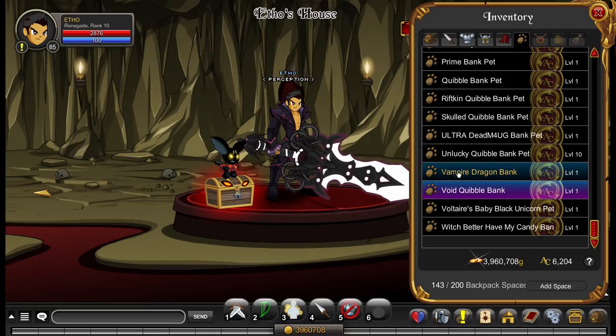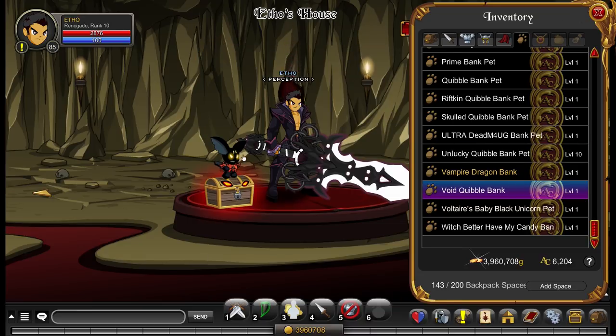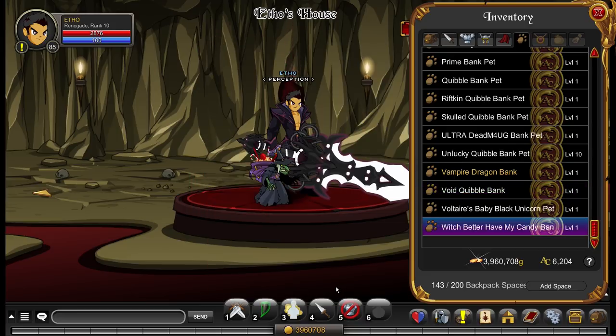This one here is the Void Quibble bank pet. I don't know whether this is rare or not — it doesn't say. It's just a Nogath-themed quibble bank pet. I don't really like the way Quibble looks here, and he's standing on the chest which is a bit weird. Finally, this is the Witch Better Have My Candy bank pet, from last year's Mogloween event — maybe the year before. It again comes under the same problem: it needs to be a bit bigger.